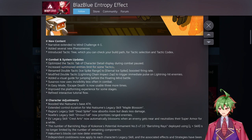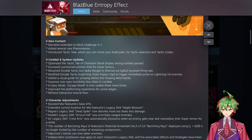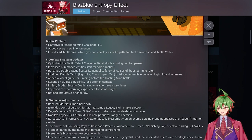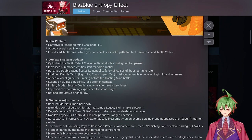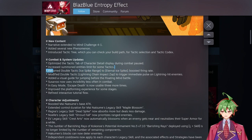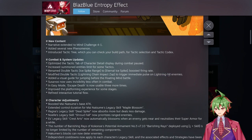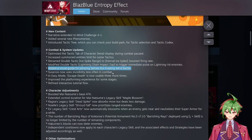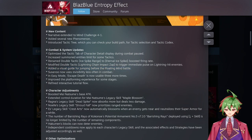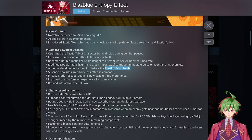They increased the summon entity limits of some tactics. I'm not entirely sure which ones, but maybe they're talking about the summoning stuff like the slime, the mines, the umbra tentacle, or the ice spikes or fire spirits. They also renamed a tactic and modified the double tactic lightning chain to trigger an immediate pulse on lightning hit enemies. They added a visual guide for jumping before the floating mine battle — I'm not entirely sure what this means, it might be a mid-boss battle in Omega Zone.